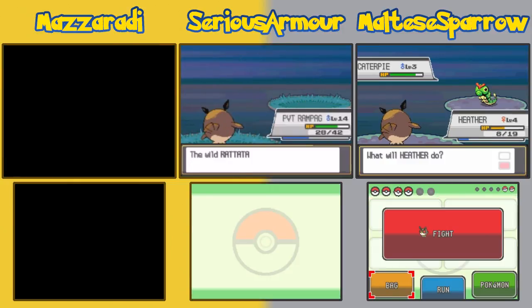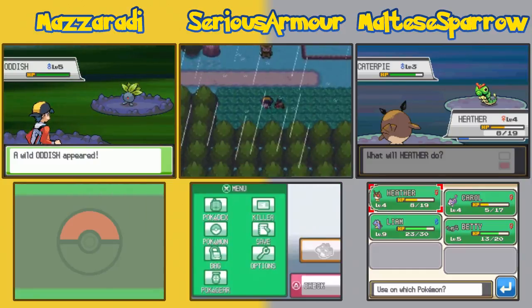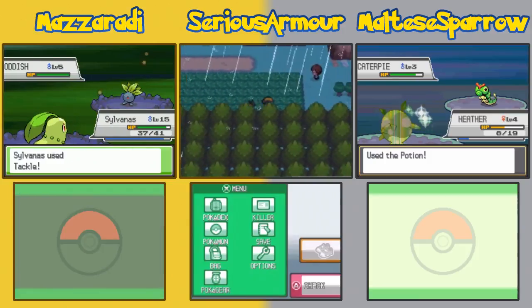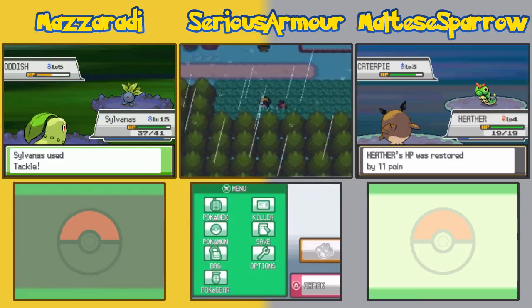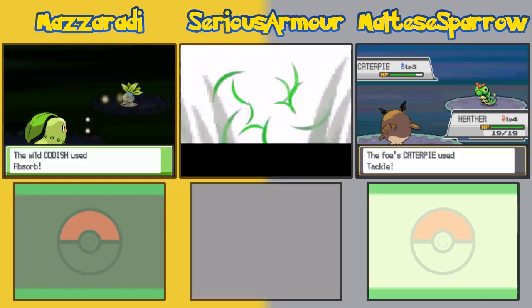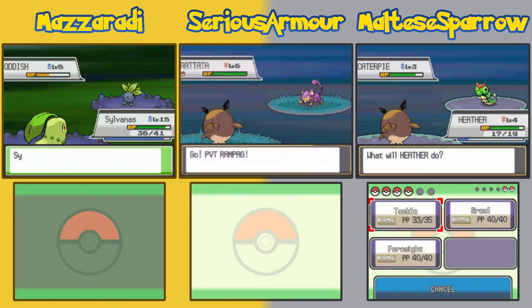Yeah, but I had a ground type, a rock type, and a fighting type — three of my mains. That would have sucked. My starter was Blastoise — Squirtle. Oh yeah, I know that feeling.